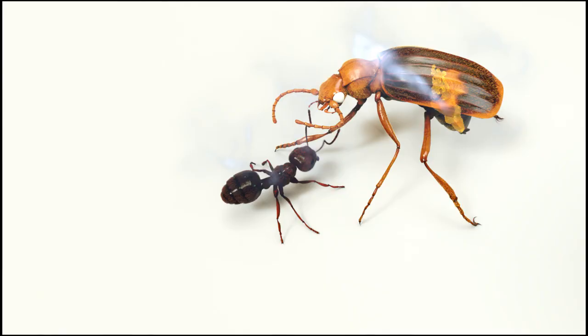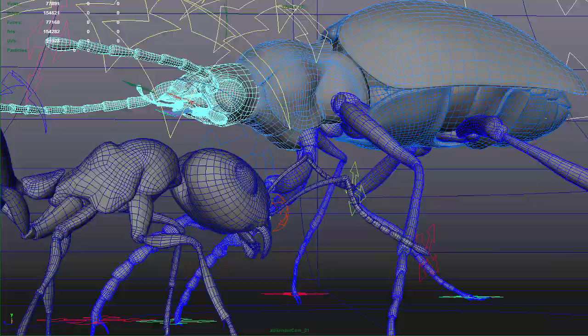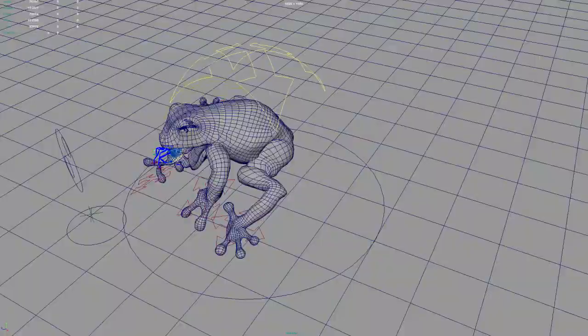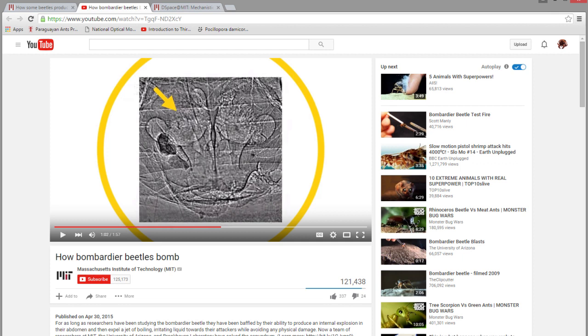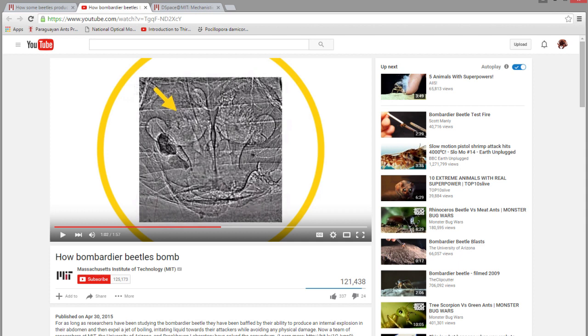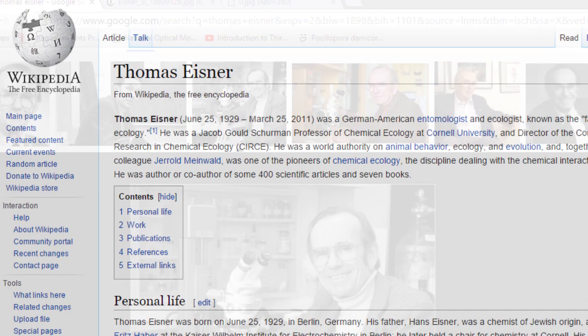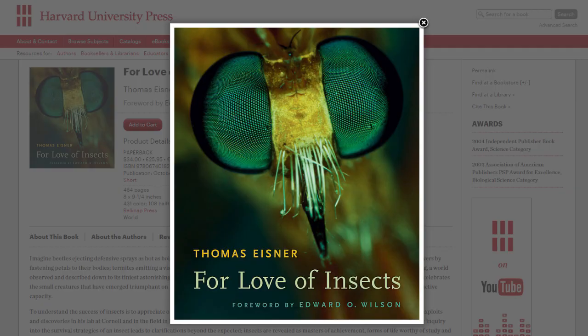Everything seen so far has been done in CG, and you can make computer graphics models do anything you want them to — so how do you know any of this is for real? To answer that, I'll direct you to a very cool video made by Eric Arndt at MIT. It's available for free on YouTube, and it's based on a research paper authored by Arndt, Moore, Lee, and Orens. This video shows the bombardier's mechanism in action inside a real beetle. I was inspired to create this animation based on the book For Love of Insects by the great chemical ecologist and entomologist Thomas Eisner. If you want to glimpse the wide variety of amazing chemistry of insect and arachnid defense mechanisms, I can't think of a better place to start than with this book.